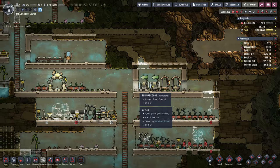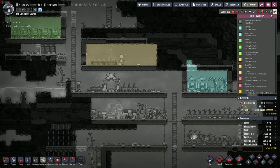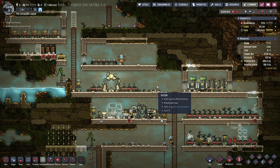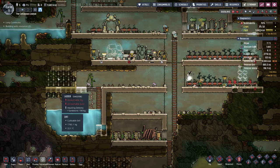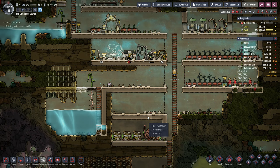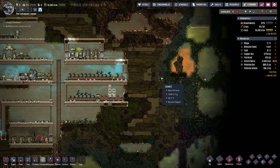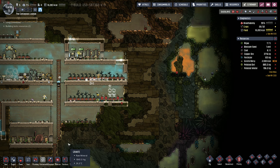Our mess hall is looking good. Once we get this right here done, we'll go ahead and redistribute all this water down here and start making good use of this. Maybe this area over here might be a decent place for our polluted water, but I'd rather do it over here. The problem is the heat situation - I guess we have a little bit of room to do it there, so let's go ahead and do that.